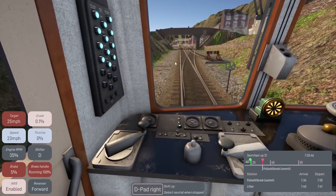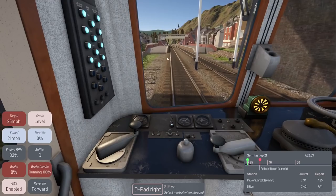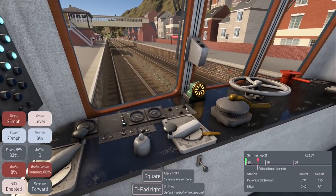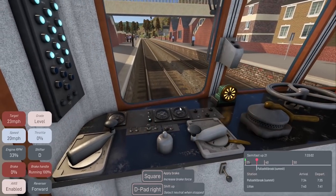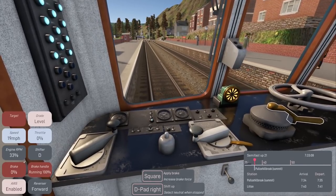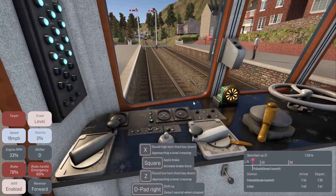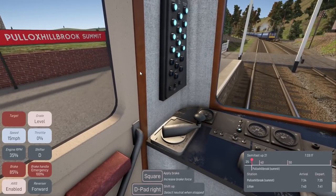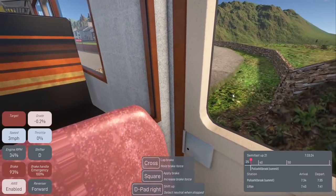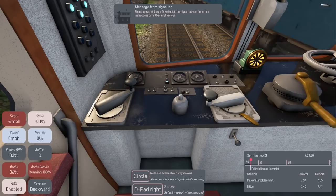We have a 25 mph speed limit but we're handling it just fine. We're going to be stopping here — we're actually early, great! I'm just going to let the train slow down by itself. It's getting lower... oh no, I think I missed it — that's not good at all. I missed my stopping zone.